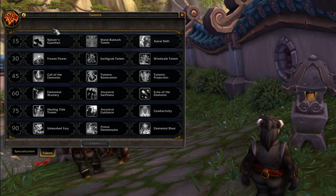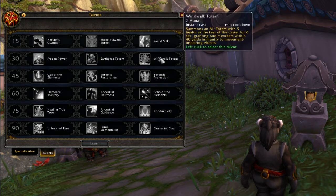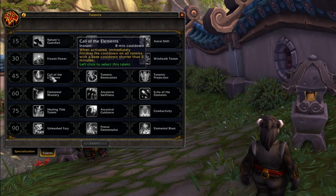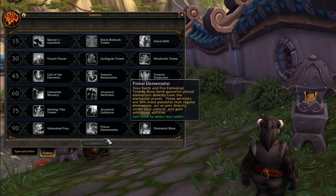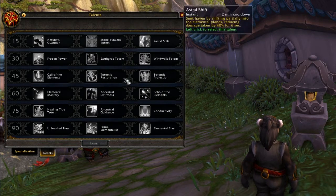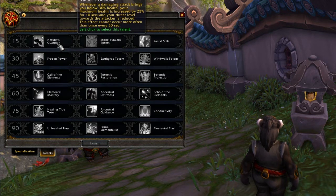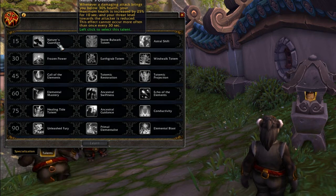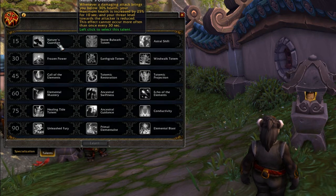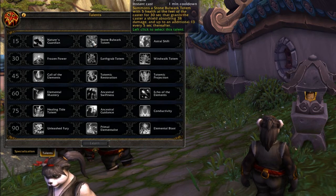In the talent section - this is the new talent screen. As you get to level 15 you can choose one of these three spells, at level 30 one of these three, and so on up to 90. The first one's probably gonna be pretty standard and the cool stuff will be at the bottom. So let's start: Nature's Guardian - whenever you go beneath 30% health, your maximum health is boosted and your threat level is reduced. That's going to be great in PvP.